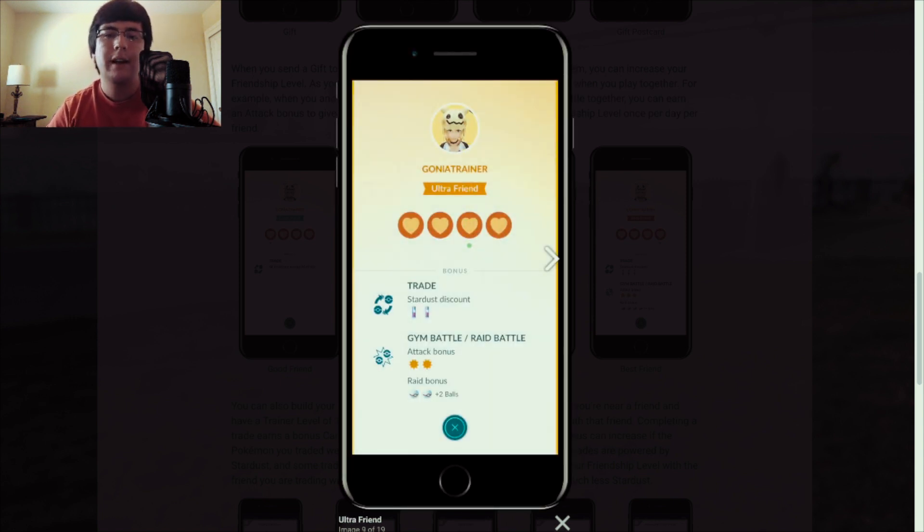At Ultra Friend level with four hearts, you get a stardust trade discount for two stardust, an attack bonus in gym and raid battles, and a raid bonus of two premier balls. It's increasing from Great Friend to Ultra Friend, similar to great and ultra boxes, but tied to something even better. Take that into consideration.